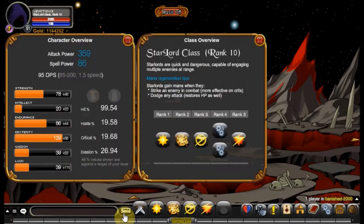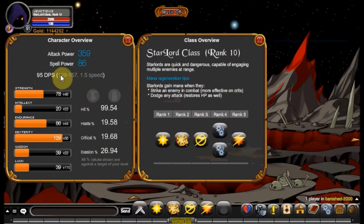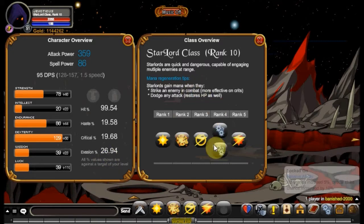Starlord class has a lot in common with Rogue. It has the same basic stat build and the same mana regeneration techniques, which also means when it dodges it regains a little bit of health back. Let me switch to a more stable weapon so you can see the average of what Starlord will hit. Your first passive is called Evasive Maneuvers — dodge chance increased by 15%. That's incredible because it will boost my dodge up to around 41–42%.